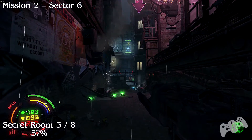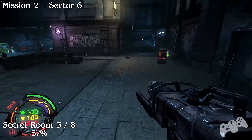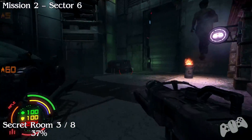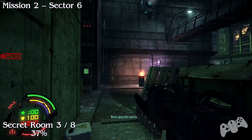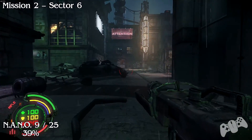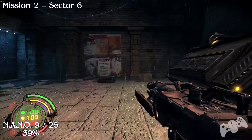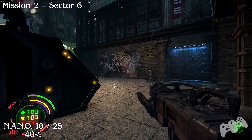Secret room number 3 - or secret area, I should really call them, but I'm going to keep calling it secret room since I've already done it on the first video. Once you jump over the fence, stay to your right hand side, shoot the pallet in this corner here and you'll find your next secret. Nano number 9 will bump you up to 39% once you grab it. From the last location, go right, head straight to the back wall, go past the garbage can or dumpster and you'll find nano number 9.